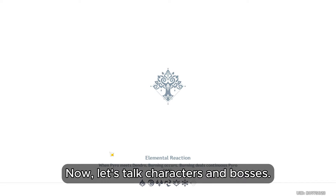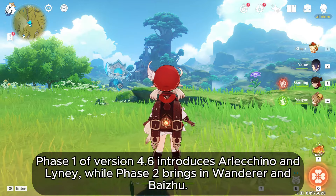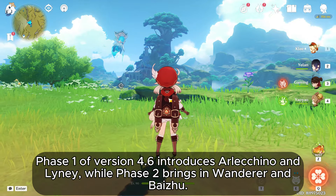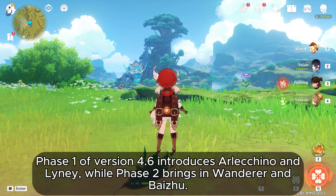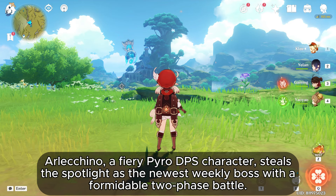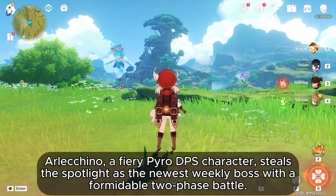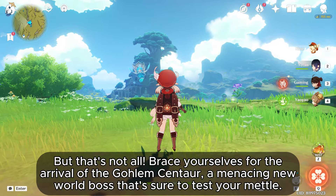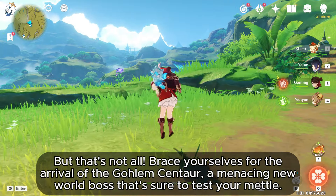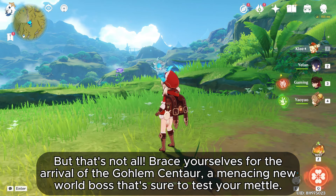Now let's talk characters and bosses. Phase 1 of version 4.6 introduces Arlechino and Lainey, while phase 2 brings in Wanderer and Baiju. Arlechino, a fiery Pyro DPS character, steals the spotlight as the newest weekly boss with a formidable two-phase battle. But that's not all — brace yourselves for the arrival of the Golem Centaur, a menacing new world boss that's sure to test your mettle.